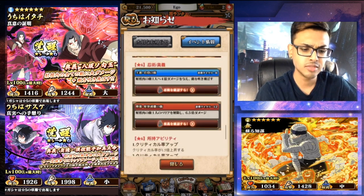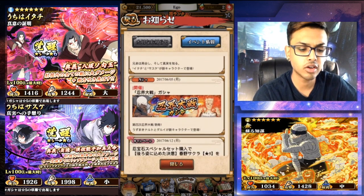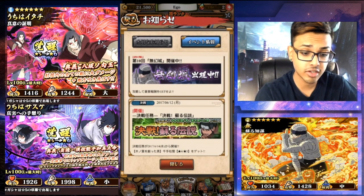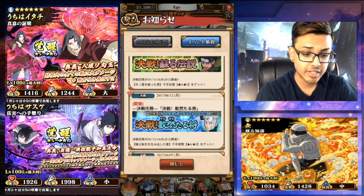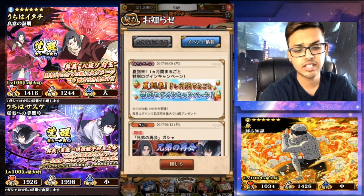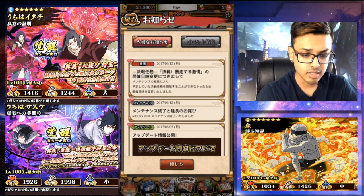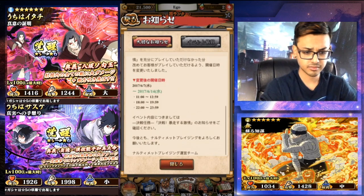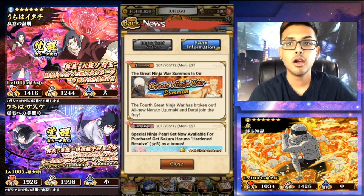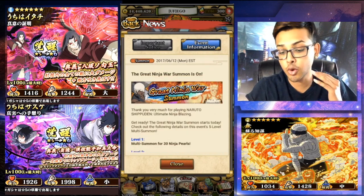These are the new units coming. We still have KCM Naruto and the Darui event going on. We finally know who the Phantom Castle character is. We basically got a lot of things going on right now on JP and things coming for JP. Let's move on over to the global side of things. We got the brand new KCM Naruto and Darui summoning banner going on over here.